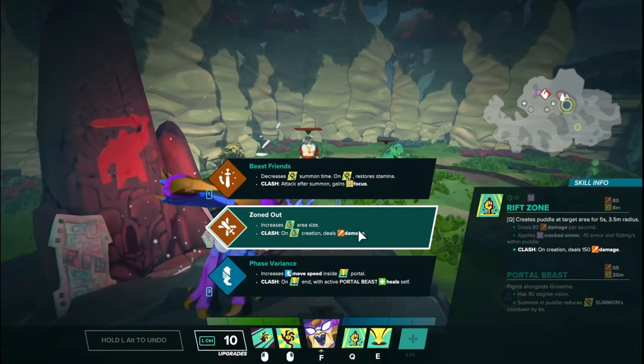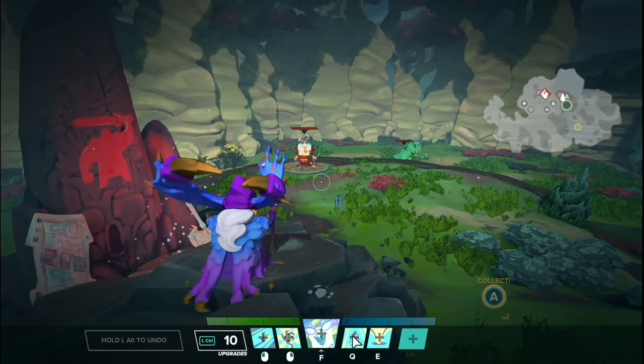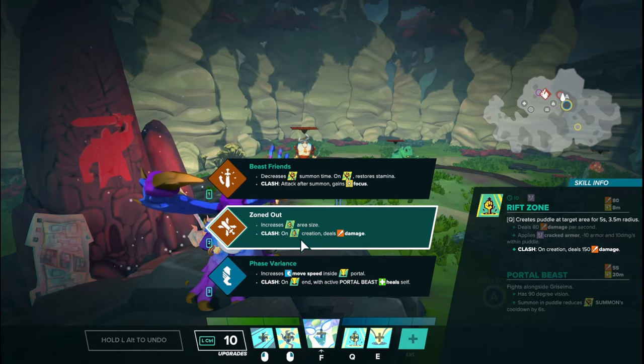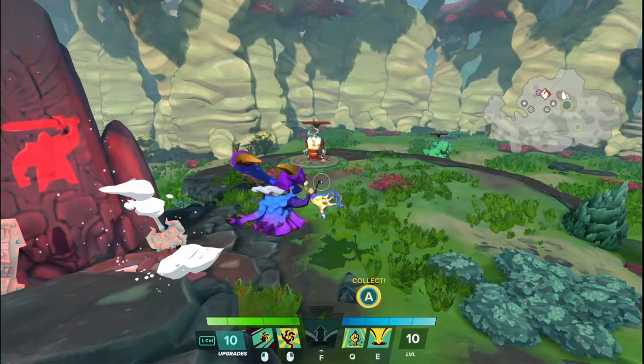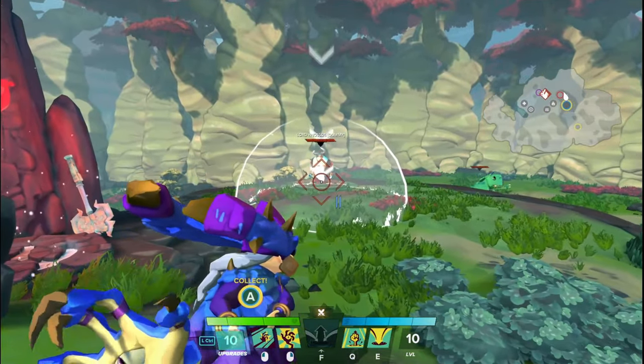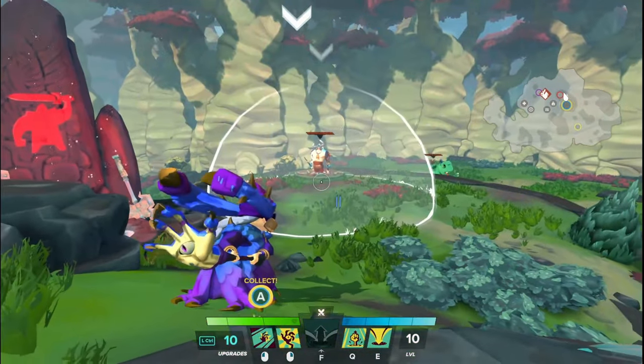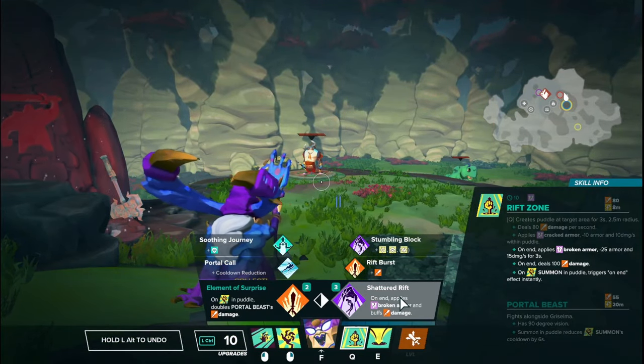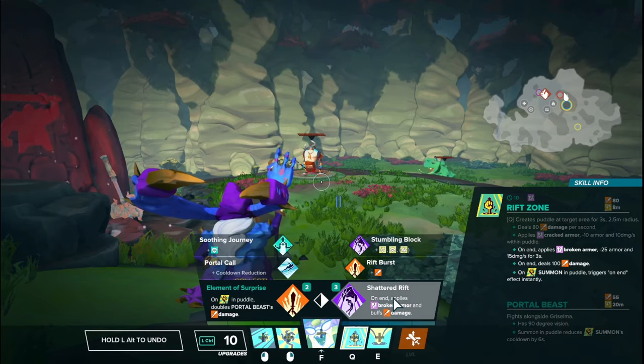The next upgrade is called Zoned Out. It increases the area size of the rift zone from a 2.5 meter radius to a 3.5 meter radius, which is actually a pretty nice increase. And then after clash, on creation it deals 150 damage — the initial damage does an extra 150 on top of the 80 damage it normally does. I do like it. The area size increase is worth considering — when I pick up the upgrade it's a lot bigger. This is something you could consider if you take the Shattered Rift side of the tree and want to do the Shattered Rift/Stumbling Block combo.